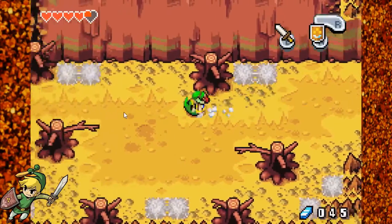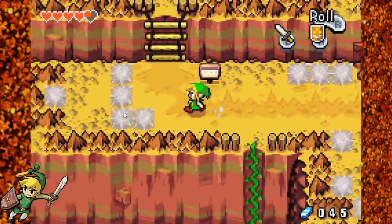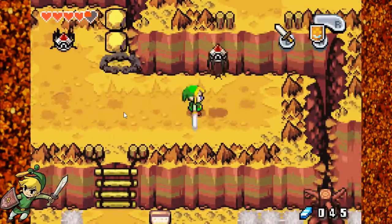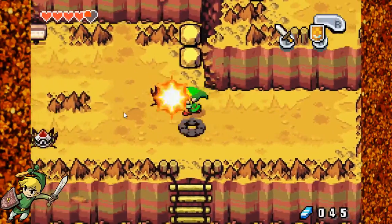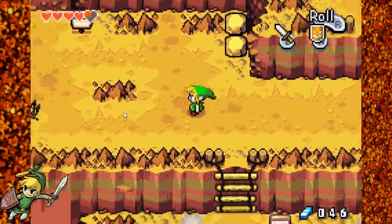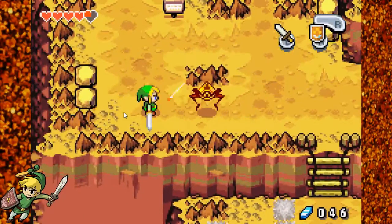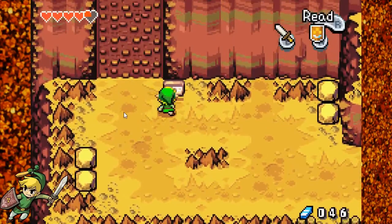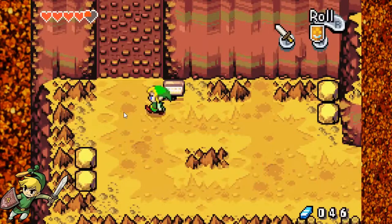That back there was the shortcut to the bottom, which we don't need. This is the way we need to go. Here's the Cornell wall. Watch out for falling rocks.